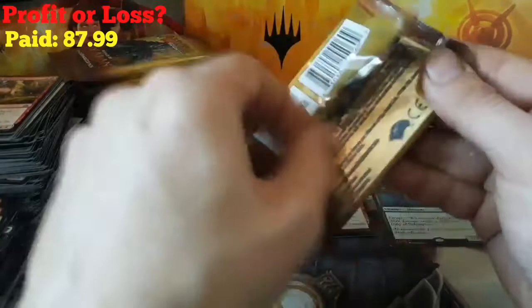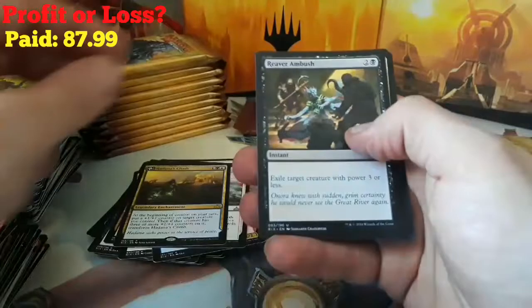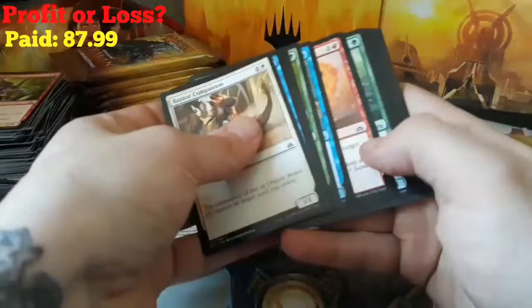One more pack in our second stack — hopefully our third stack holds our Mythics. Another Swashbuckler, Hornswoggle, Reaver Ambush, and a Paladin of Atonement. A Forest and a Merfolk token. Not the greatest box, guys. I thought I was going to have some decent luck here with this Rivals, but we still got the last stack.